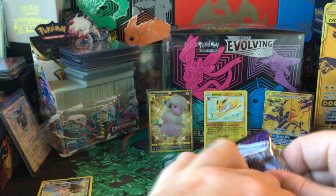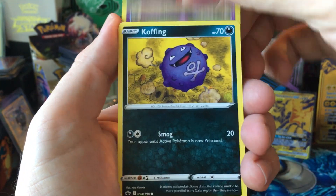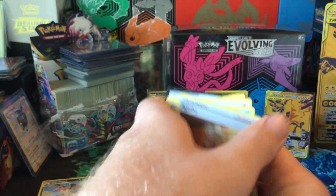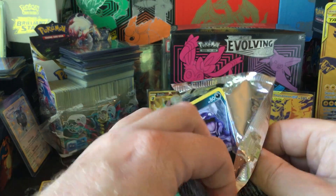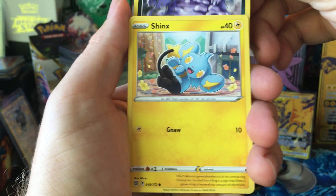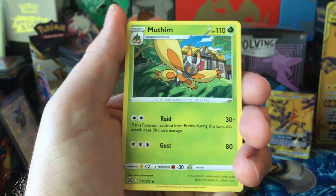Chilling Reign — all these packs feel pretty loose. Castform, Slowpoke, Weezing, Agatha, Walrein. I do remember opening these before; if I got a hit it would be like one hit. I recall pulling a Leafeon VMAX rainbow from Evolving Skies and a Glaceon VMAX rainbow, and then nothing really else in the rest of the packs. Mothim.